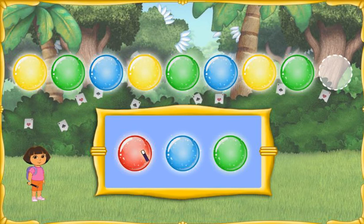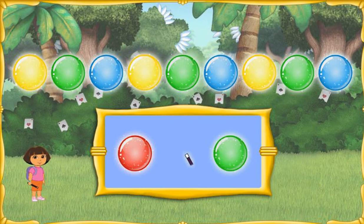The pattern is Abracadabra! Muy bien! One more to go! The pattern is: Amarillo, Verde, Azul, Amarillo, Verde, Azul, Amarillo, Verde, Azul, Amarillo, Verde, Abracadabra! We did it! Now we can go home and turn Boots back into a monkey!